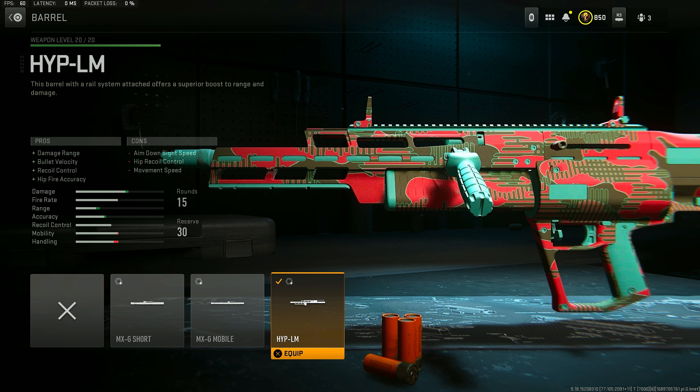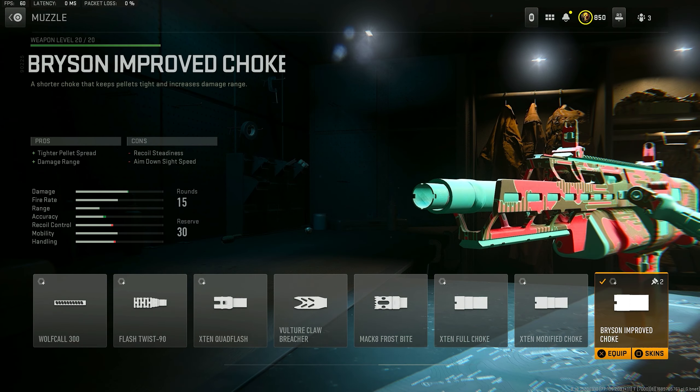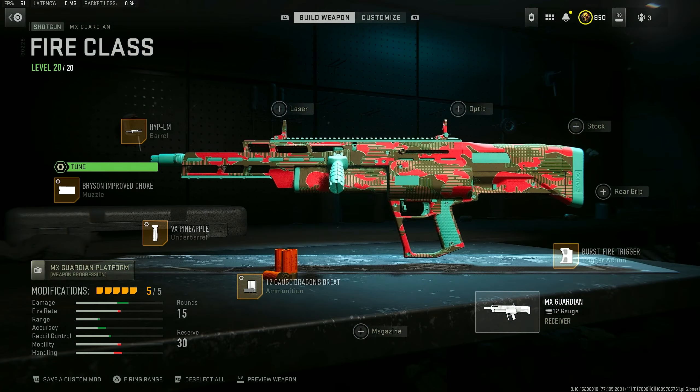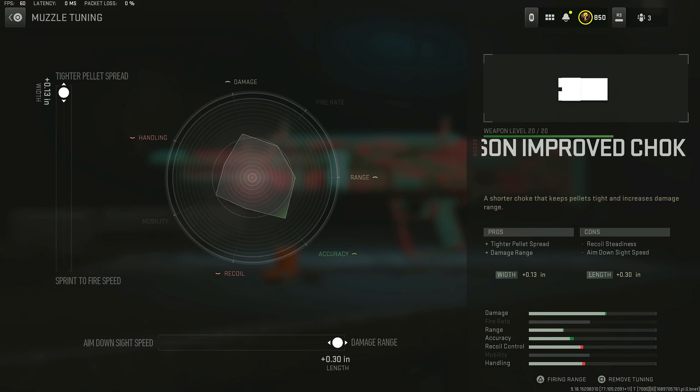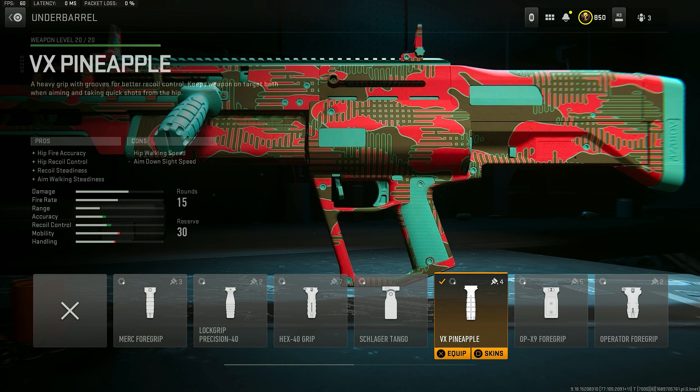For the class, the FTAC Fury Pro stock gives you damage range, bullet velocity, recoil control, and hip fire accuracy. We threw on the Improved Choke — this gives you that tighter pellet spread and damage range. Tuned for tighter pellet spread and more damage range. The barrel doesn't have any tuning so that's just as is.